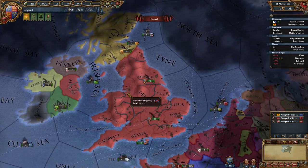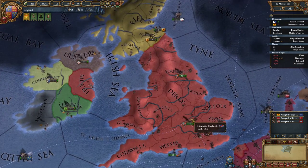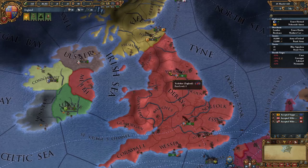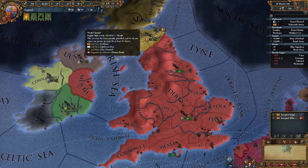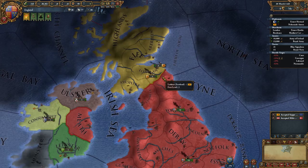What we do want to do is try and take over some of Scotland and Ireland where we can. So we've got this army here, and we can actually still assign them a leader because we still have Richard Neville kicking around. What we're going to do is move both of these armies up onto the Northumbrian and Cumbrian borders, which means that we will be able to dogpile into Scotland very soon.